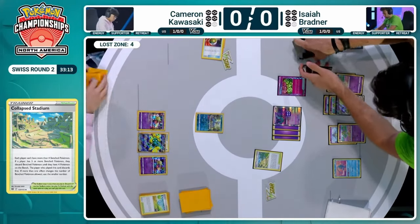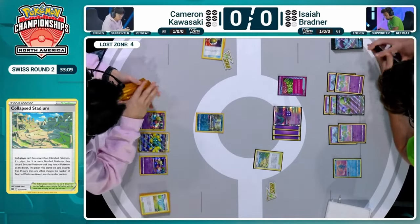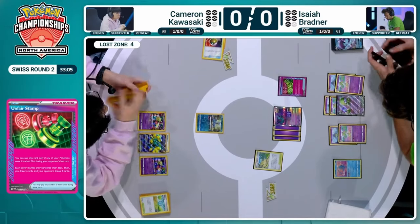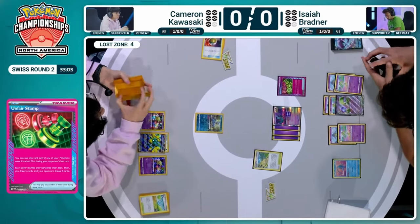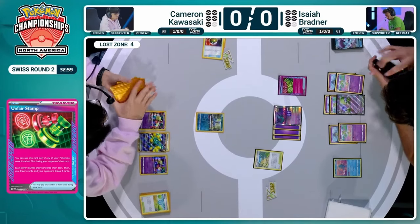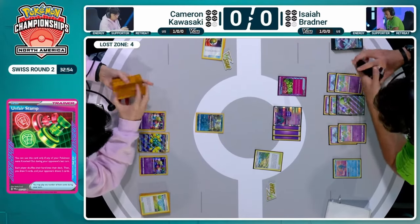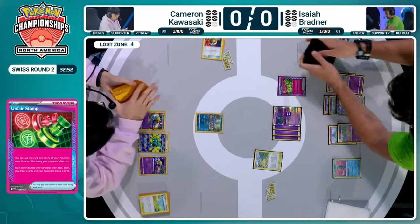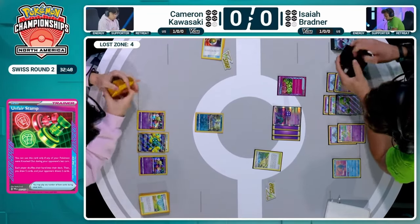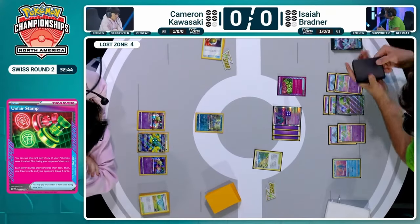If Lumion is a liability, this is how you can get rid of it — and here is that Unfair Stamp. I love it so much — it's so disrespectful. Even the art is really cool. A lot of people are not a fan of this card, usually because it's being played against them. But if there's a knockout that happens, it unlocks the ability, and Isaiah is going to take advantage of that, limiting Cameron down to just two cards.